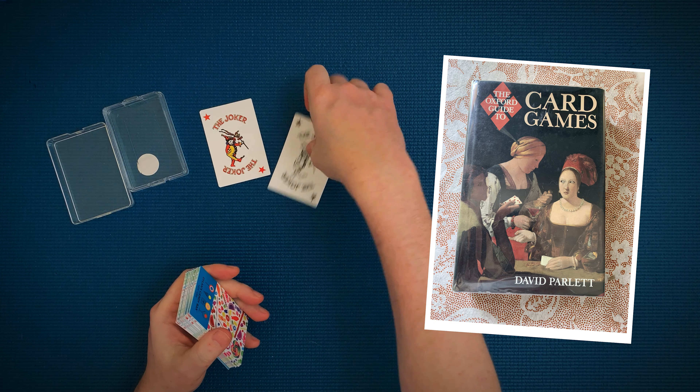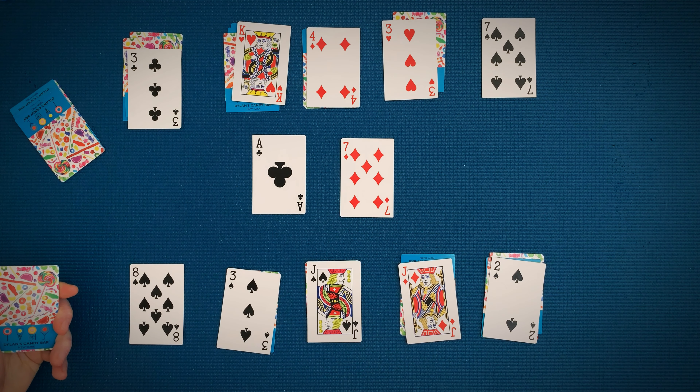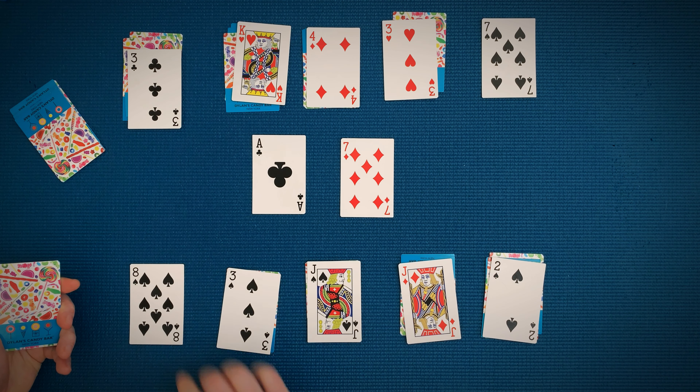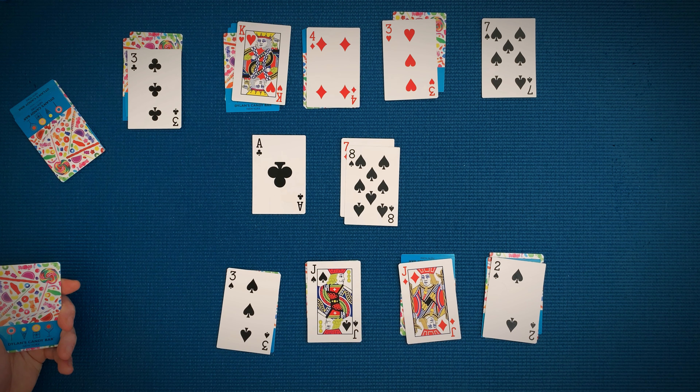Now let's start playing. This game is played over several rounds and the goal is to get rid of all your cards. When both players are ready, at the same time they'll both call out "spit" and turn over their top spit card onto the center of the table. This starts two spit piles. To win the round you must be the first player to move all your cards from your five stockpiles onto the two spit piles.